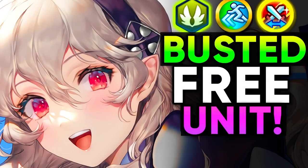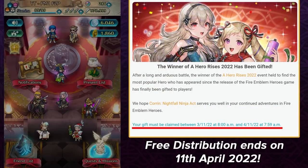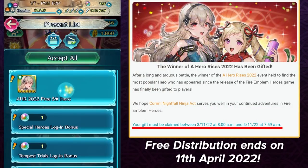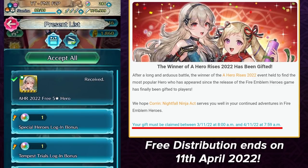What's up guys, I'm Phoenix Master 1 and welcome to my Ninja Corrin in-depth analysis. I'll be going over the best builds that you can run on her and I'll also showcase some gameplay so that you can see her in action. I'll also go over the teammates and the counters that you should be running, because pretty much everyone is going to be using her as she is the free reward out of the Hero Rises event.